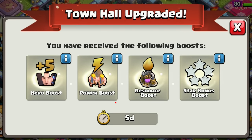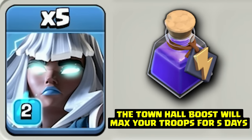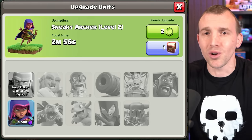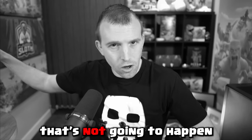In the home village you have the town hall boost which gives you maximum level of any new troops for a couple of days, but the levels also aren't as high. In the builder base they're going to go up to level 20. Can you imagine at builder hall 10 having to unlock a troop and upgrade it from level one to 20? That's not going to happen.